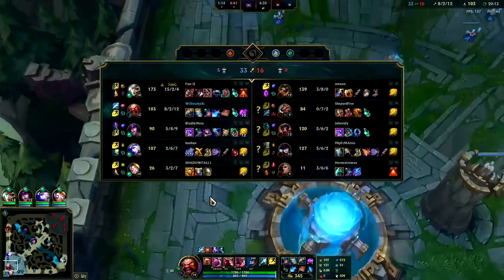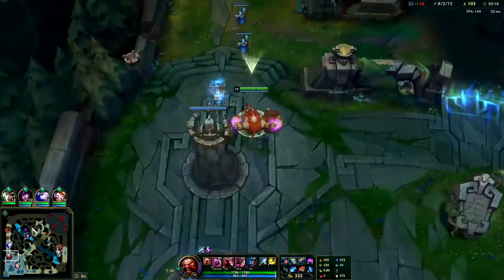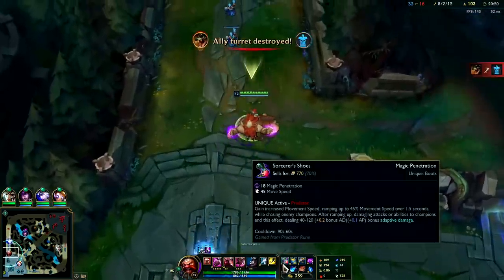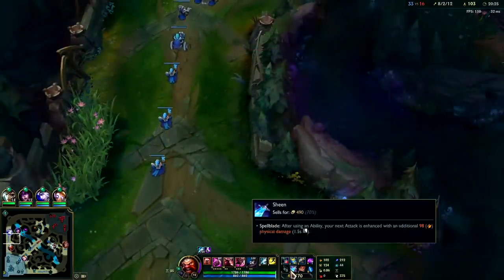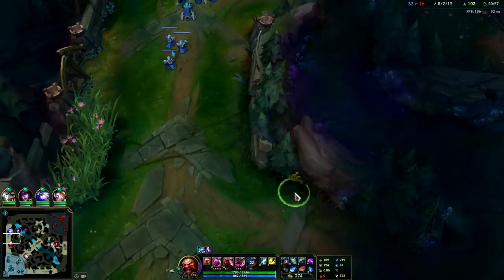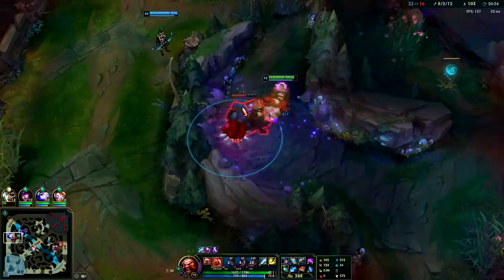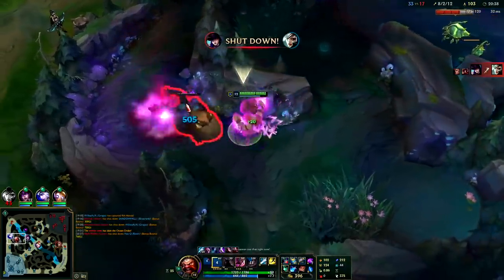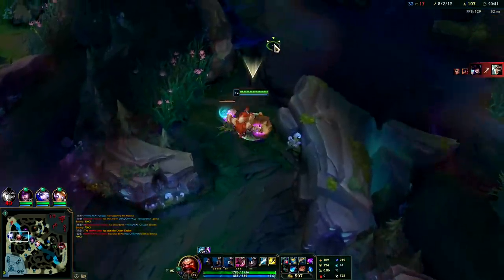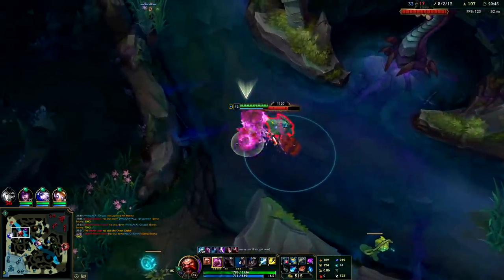We are going to want to start team fighting though. Your 1v1s aren't ideal on Gragas — once again you have a lot of AoE CC, so 1v1s typically aren't great. Since Gragas isn't meta right now he's a little underpowered. If you're looking to play a more meta version of his style, I'd recommend something like Zac, Nunu, or Sejuani — they are very strong in the meta and perform more consistently. But Gragas is definitely still playable, much more playable than a champion like Trundle — that's for sure.